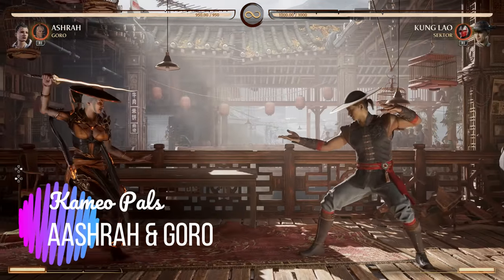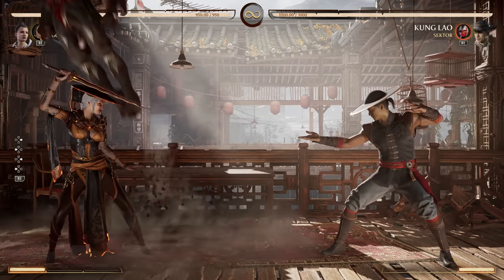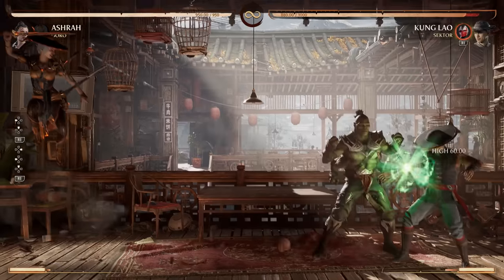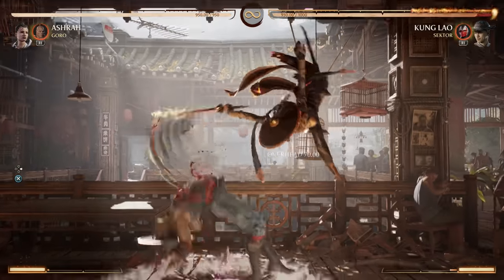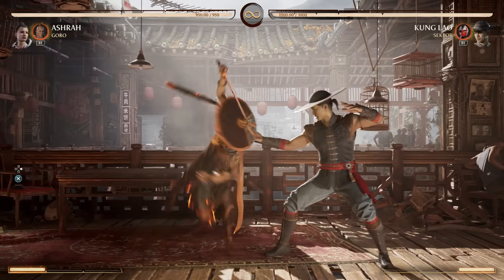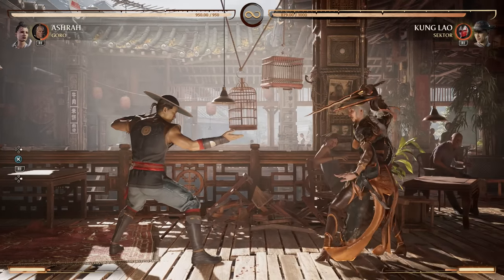Another case of exceptional synergy is Ashura and Goro. Goro has a great ambush call with his up punch — he'll appear anywhere on screen you want, and unlike Scorpion he will hit grounded opponents. Ashura has a really good overhead in 4-3, but depending on the distance it's not always the safest. You can do the call with Goro, and if it connects, Goro launches and you get combos.